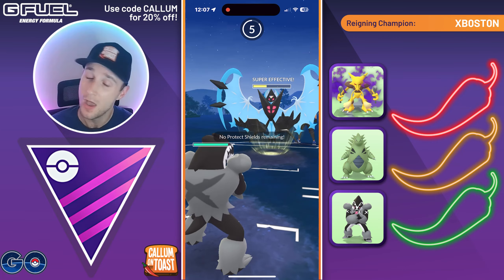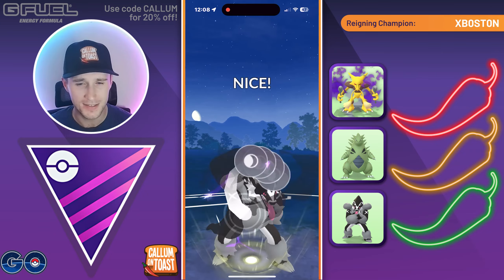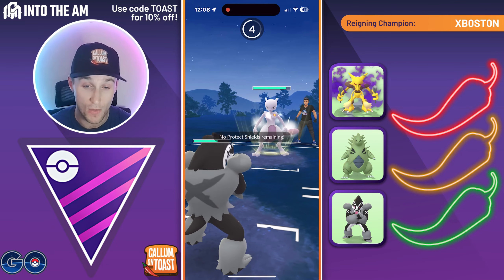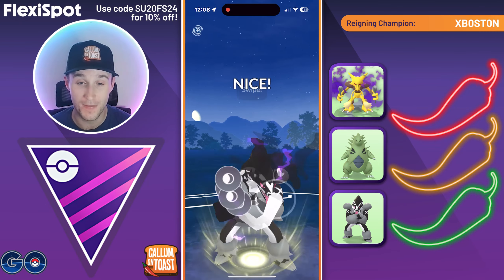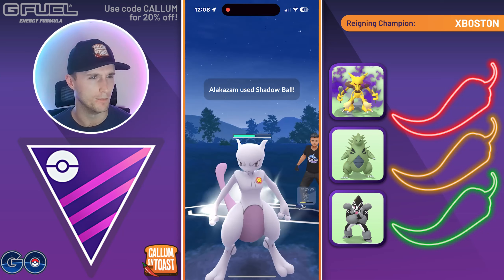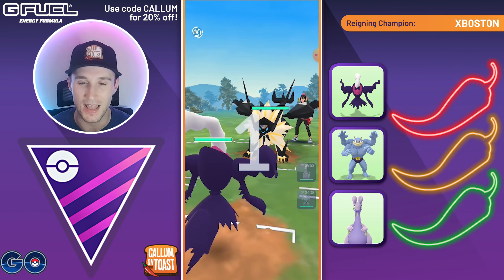Instead we swap into Obstagoon and go for Night Slash. The opponent stays in and goes for a triple-resisted Moongeist Beam — what are you doing, opponent? They must have something super weak to Obstagoon in the back. We go for Night Slash number two — and there it is, they've got Mewtwo. They go straight for Psystrike, which probably means they're running Psystrike and Shadow Ball. They are completely core-broken by the Obstagoon. We go for Night Slash, then fire off Shadow Ball, which gets the KO against Mewtwo. We take that game.